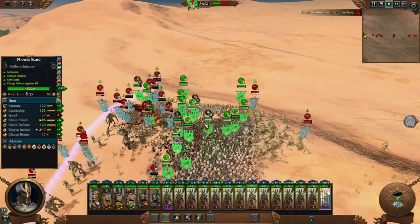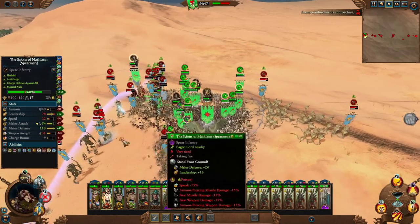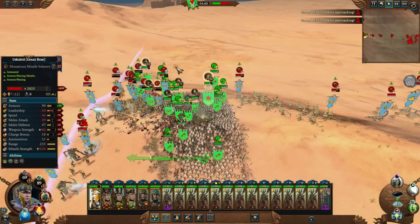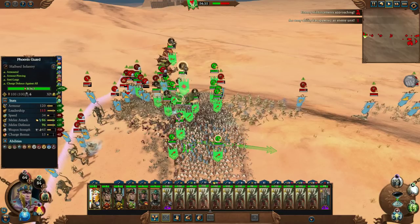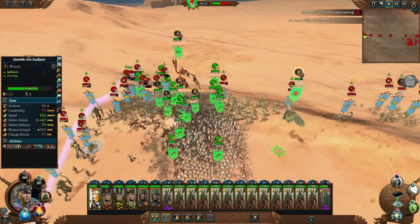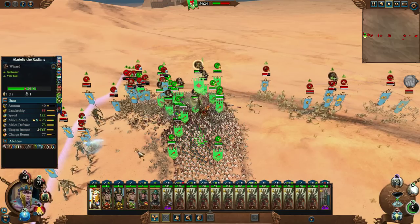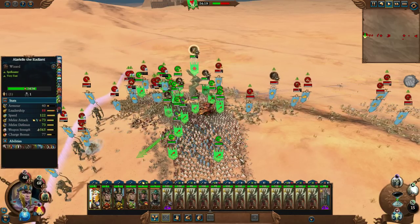It's a little bit annoying — if a unit has Rampage, you can't click on the unit card for heals. This one is taking way too much damage. If we lose that one, we lose the ability. We've lost like five Phoenix Guard in total.